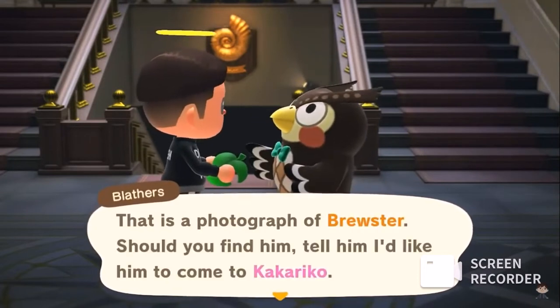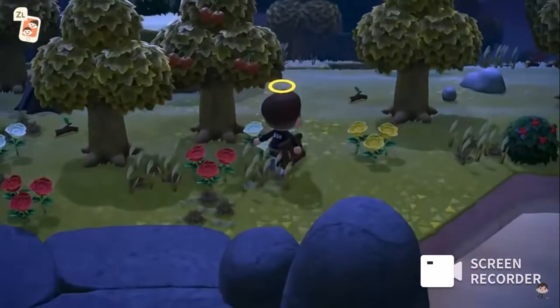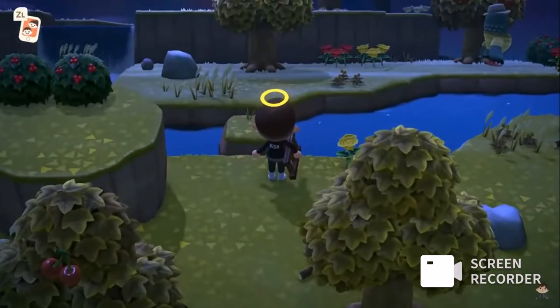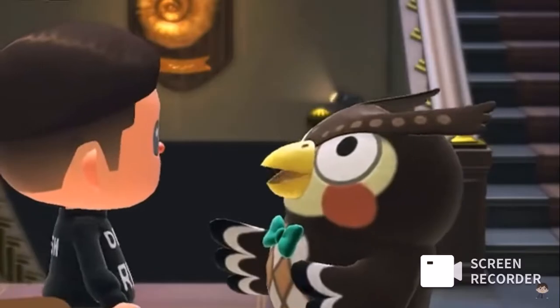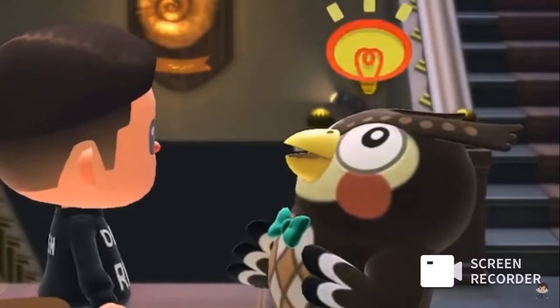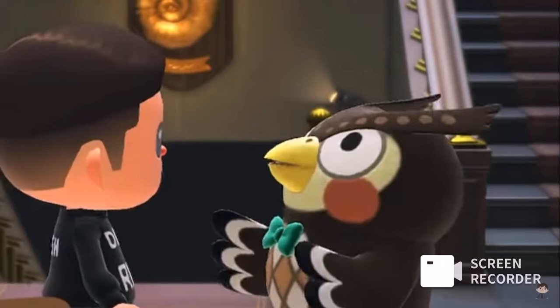From here you'll need to head to a mystery island via Cap'n, who will also appear once you update your game to the 2.0 update. Provided that you've talked to Blabbers first, Cap'n should take you to the very first island which will have Brewster in it.